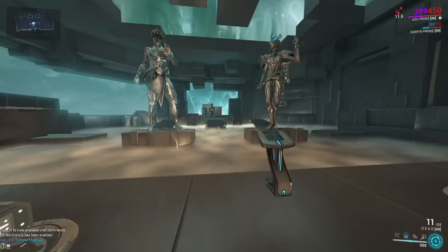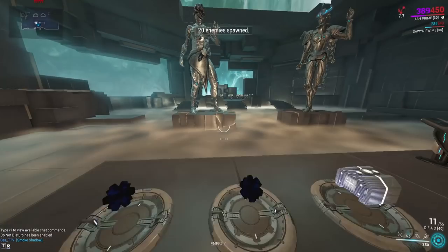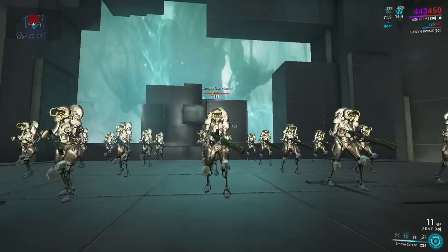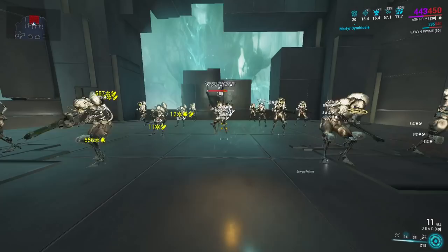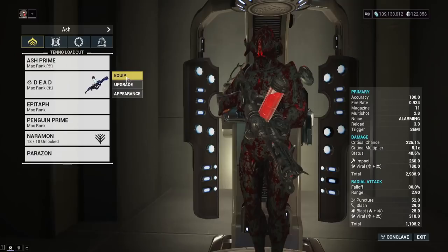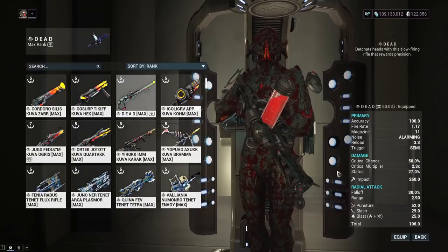If you have a high base crit chance weapon with this mod, and maybe even have a crit chance ribbon, you can push it to guaranteed red crits. The entire purpose of this build is full armor removal, roar for increased damage, and guaranteed red crits. We're utilizing certain weapons with very high base crit chance, like the Kuva Shakur — it's got 50% at base.